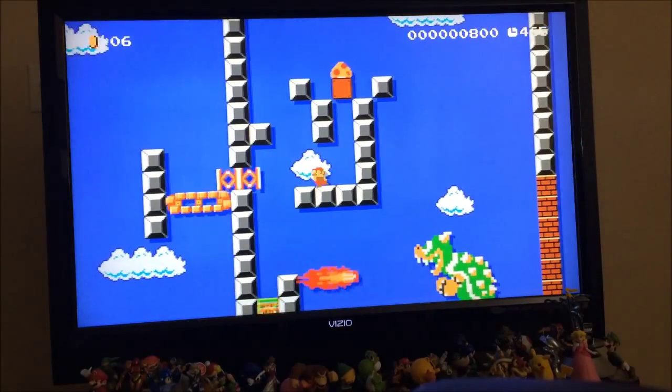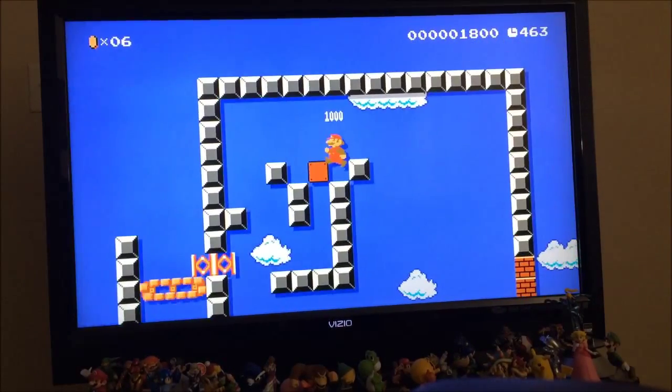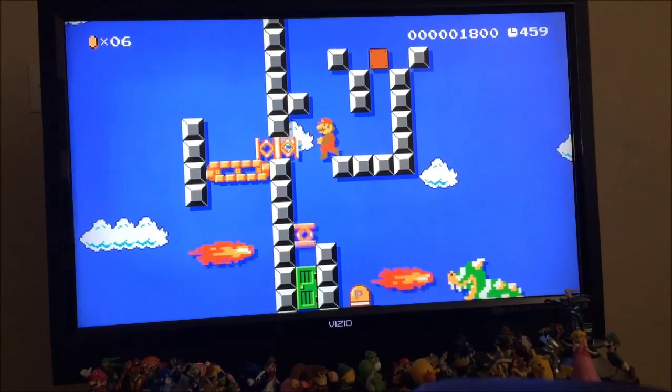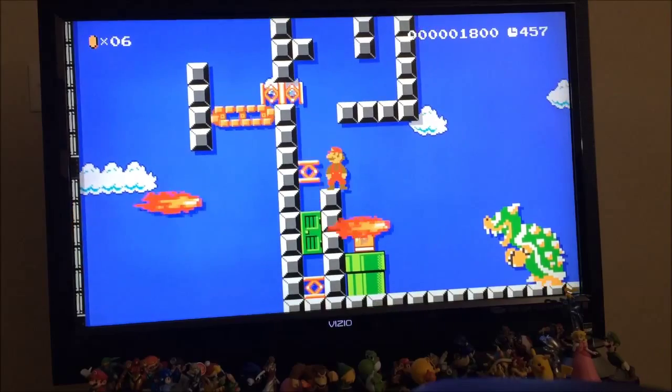Right here is Bowser, and you're given a mushroom. You can pretty much just hit the P switch and run right through him if you want to, as hopefully I will do right now.